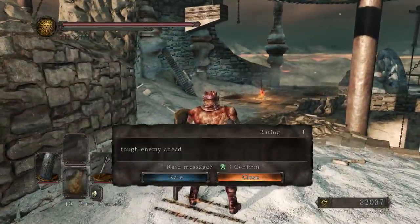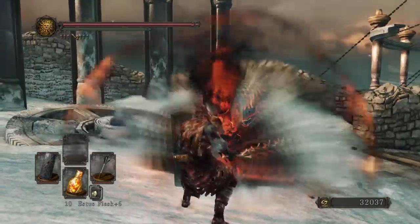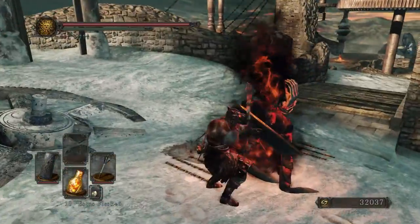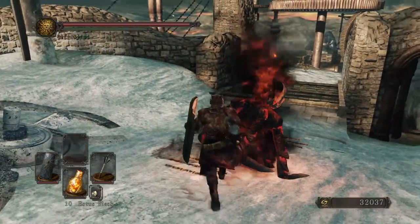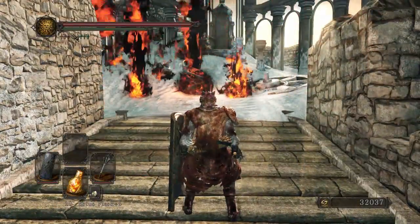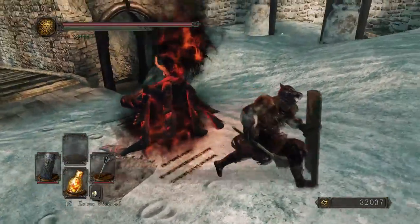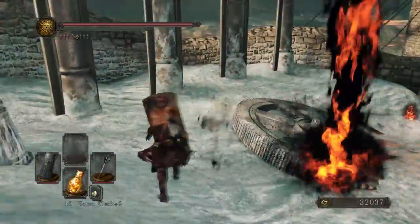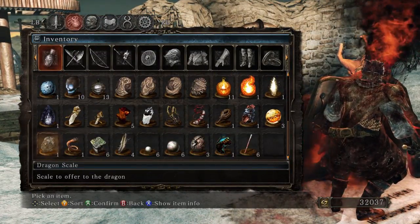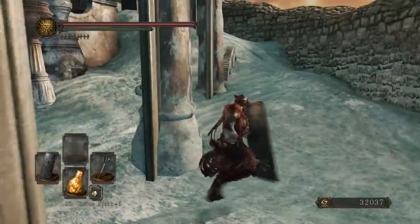It's like a throne room here. What happened to this place? Tough enemy ahead. We got some pyro stuff here. Can I attack this thing? Do I have to use a smelter wedge on this? Look at this thing - what the hell is it? Well, that was one of those things earlier, except there was an Ashenified one. So I'm guessing if I use one... I don't have this quick-selected.